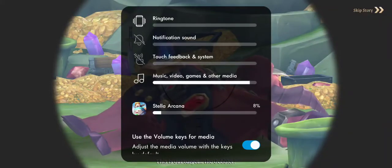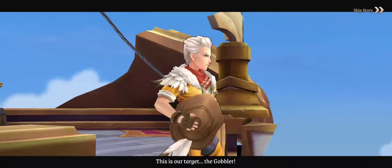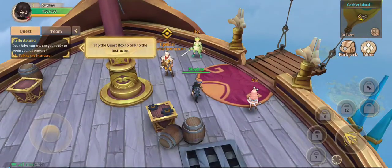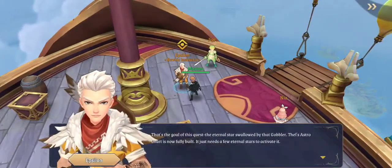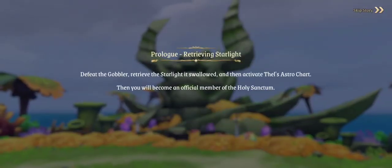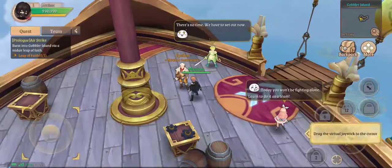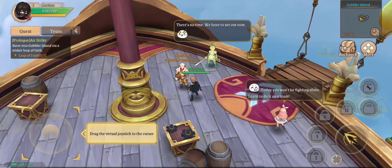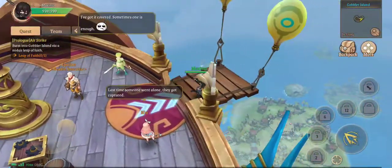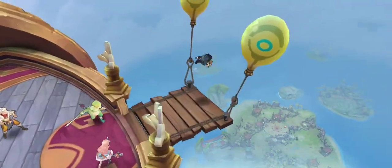The ultimate goal of this trial is to prove yourself worthy of joining the Holy Sanctum. 'Dear adventurer, are you ready to begin your adventure?' I have to talk to the instructor. Let's burst into Gobbler Island — okay, let's go! It's kind of like a little Fortnite drop-in, not bad.